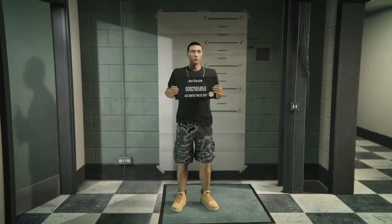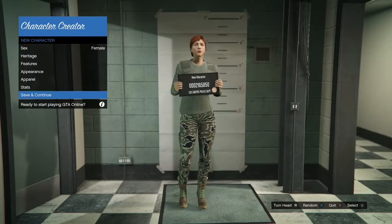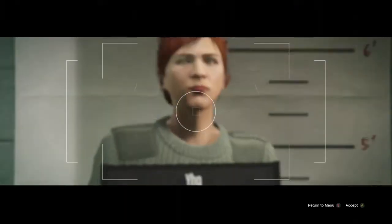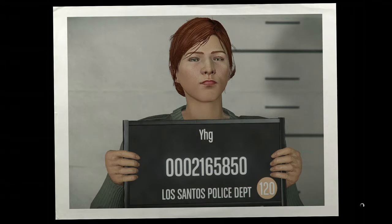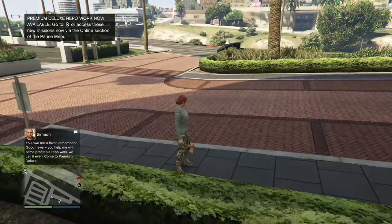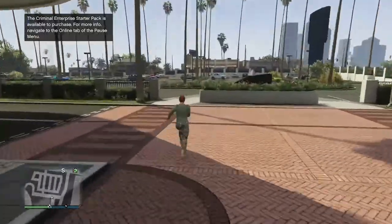If your second character isn't already a female, just come in, make it a female, save and continue, make a random name, take the picture. If it's already a female, just take the picture, make a name for it, and then it's going to load the Casino DLC trailer.